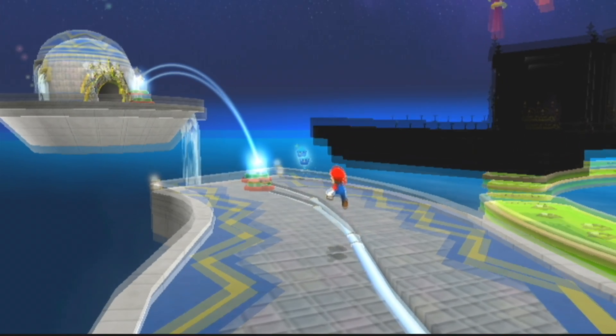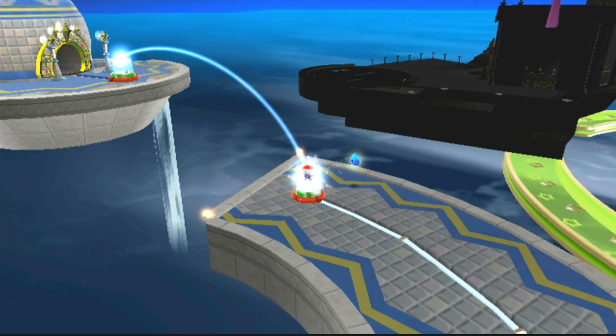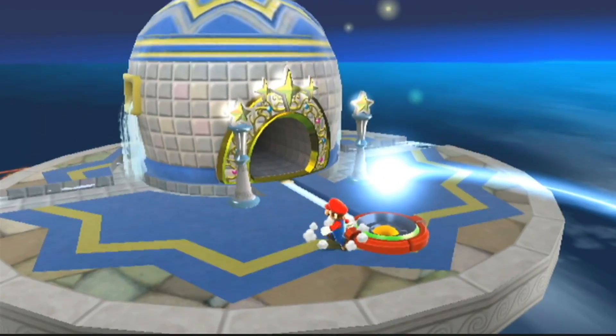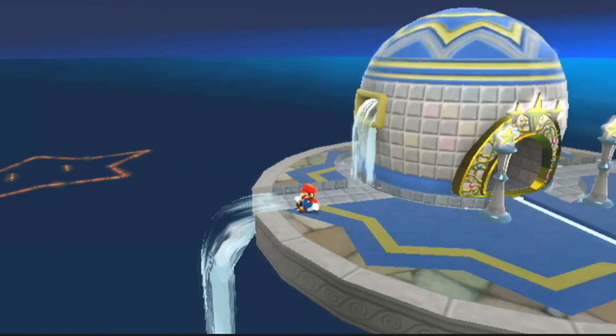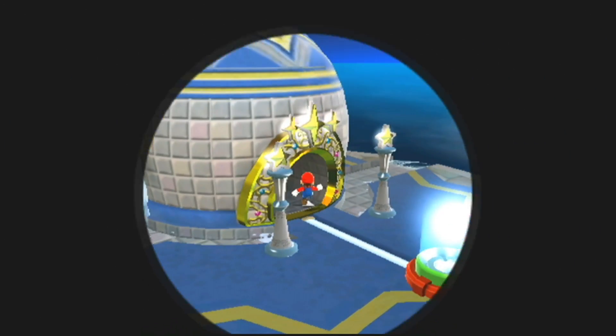Hey everybody, I'm Peanut Butter Gamer, and welcome back to another episode of PBG Sucks at Super Mario Galaxy. Last time we beat a couple bosses and we unlocked the Fountain. It's called the Fountain because there's water, baby. But yes, let's head into the Fountain and see how many stars we can get.